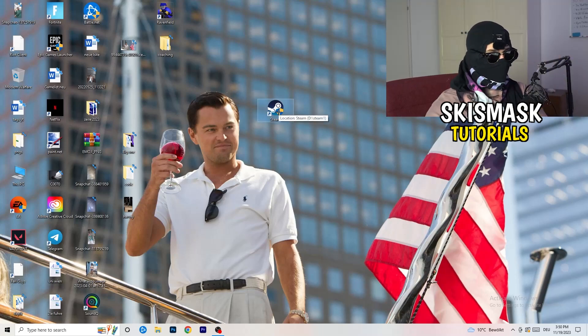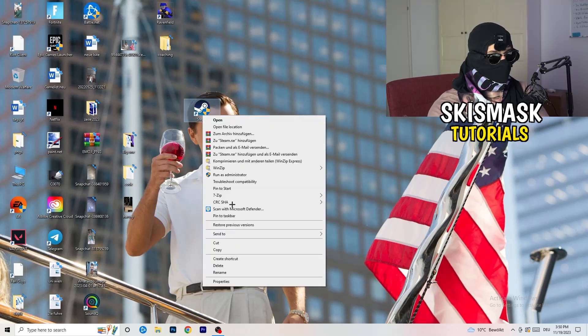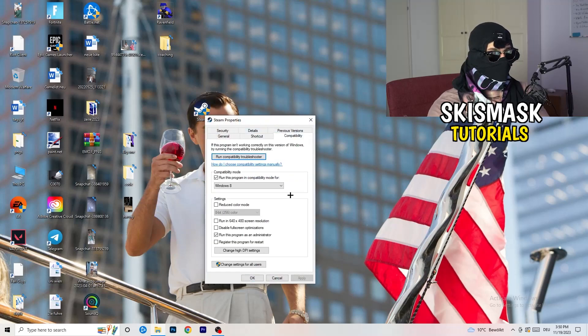After applying those settings, restart your PC. You'll see a little administrator symbol on your launcher shortcut, meaning it will always start in administrator mode. This helps with a lot of issues, especially not launching. If it doesn't fix it, take your in-game shortcut on your desktop and do the same thing — right-click, run as administrator, or go to Properties and copy the same compatibility settings.